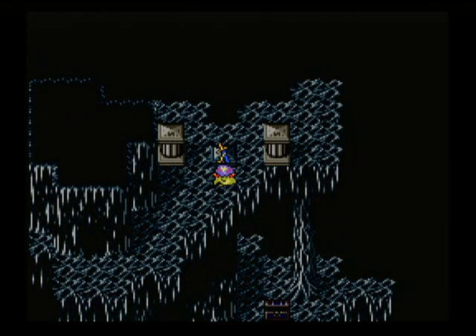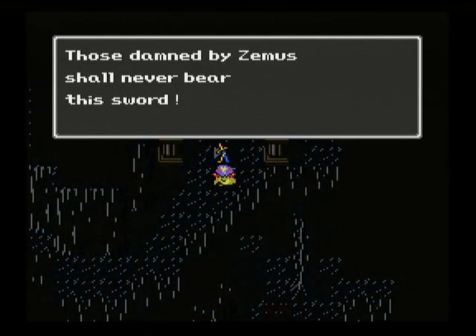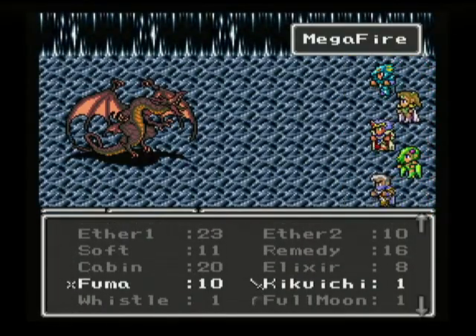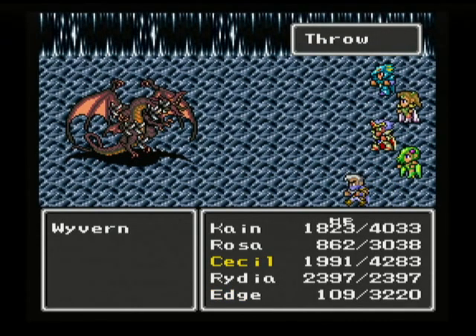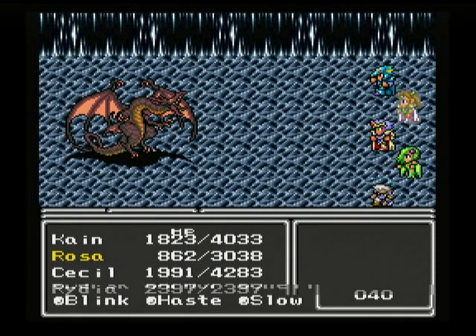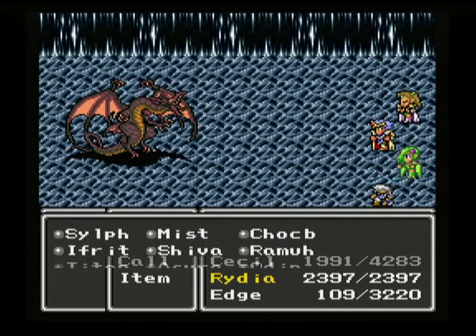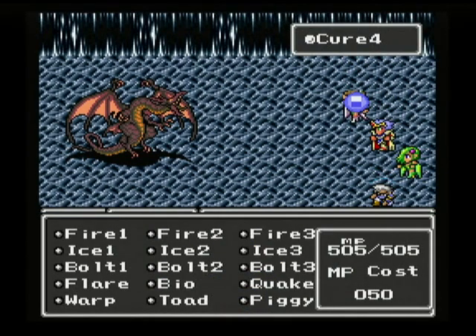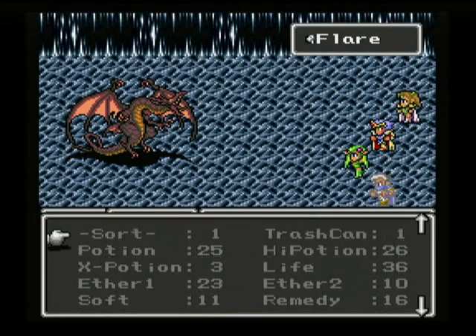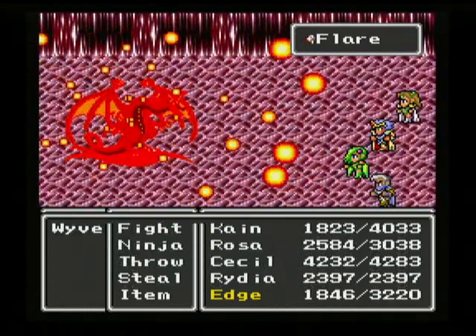It's another legendary weapon. 'Those damned by Zemus shall never bear this sword.' And we have to fight the wyvern, also known as Evil Bahamut. This is why I needed level ups — you've got to be able to live through that initial mega flare. There's no way to heal, there's no way to shield from it. If he kills you with that, it's over. Which is why I leveled up before coming down here. I got the flare off before he walled himself!